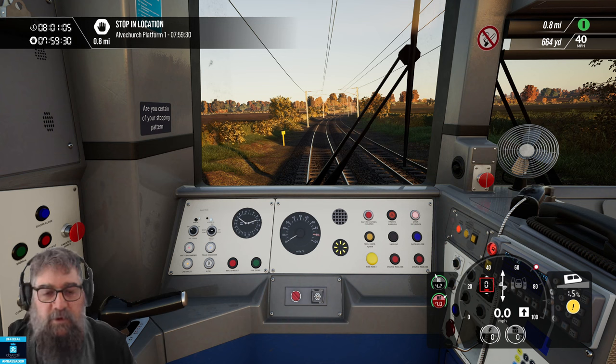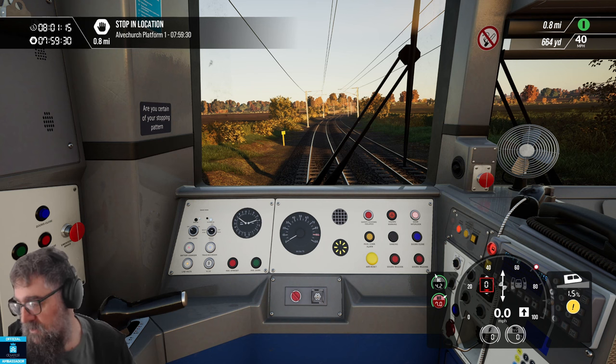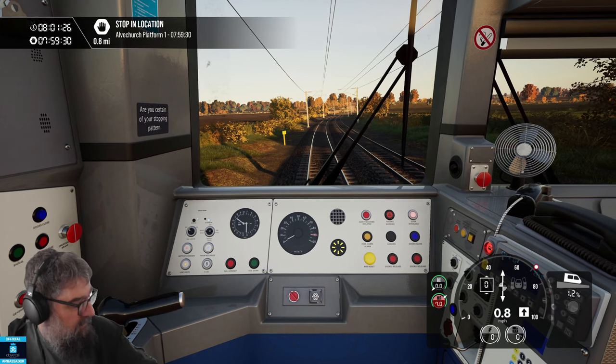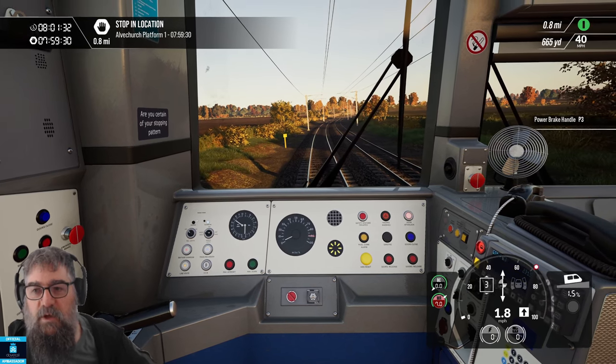You can acknowledge it before you stop or after you stop — it doesn't really matter. You acknowledge it with the Q key on keyboard, the alert key on the Rail Driver, X on Xbox controller, or square or circle on PlayStation. Brakes have released so we can drive again. Away we go.